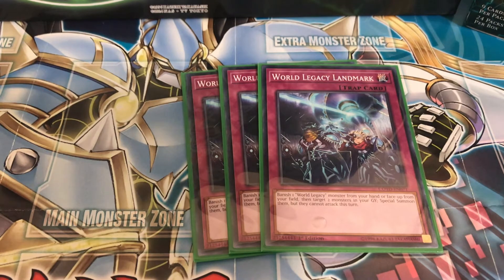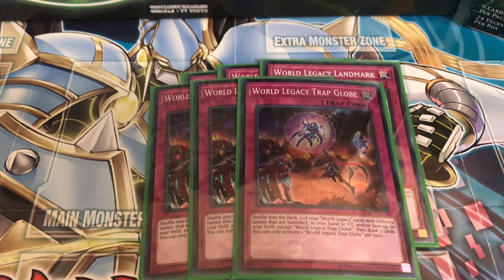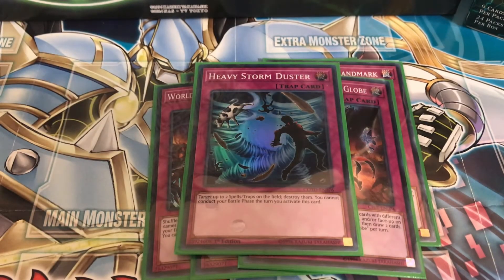The last World Legacy trap is Trap Globe: shuffle into the deck five of your World Legacy cards with different names that are banished, in your hand, in your graveyard, or face-up on the field — except World Legacy Trap Globe itself — then draw two cards. This is awesome because since you're playing Pot of Desires you're already banishing 10 cards, so you're almost guaranteed to have five World Legacy cards with different names.